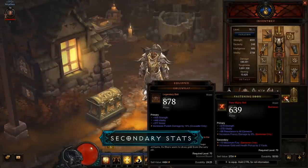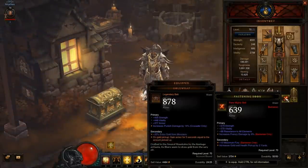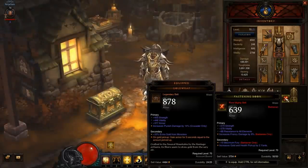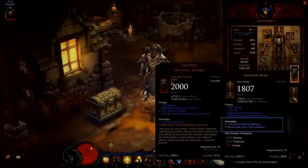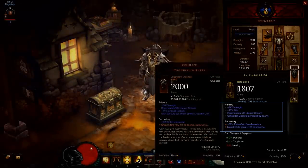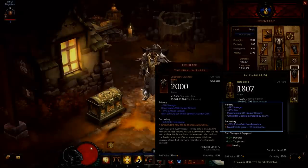Secondary stats are generally more focused on utility. Unlike primary stats, they don't directly impact the power of your hero, but can still change your gameplay in meaningful ways. Some examples of secondary stats include increased pickup radius, bonus experience, and gold find. Items can roll up to four primary stats and two secondary stats, and more importantly, stats in one category will never compete against the other.